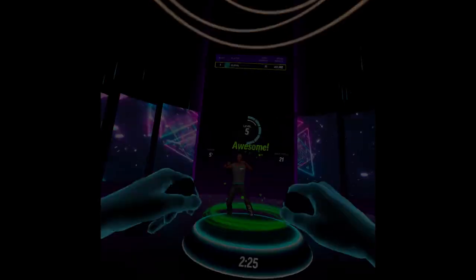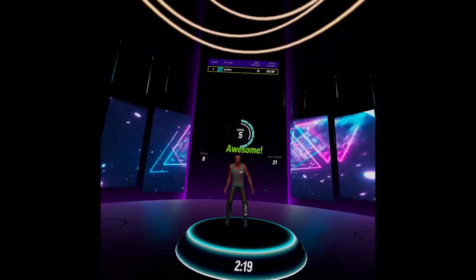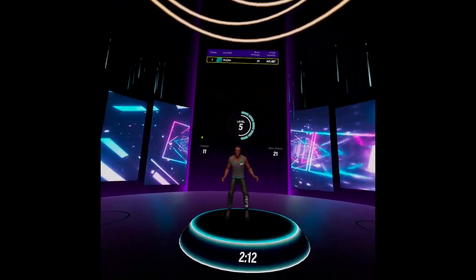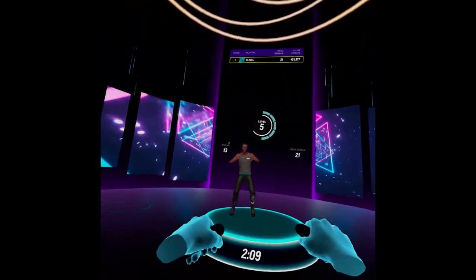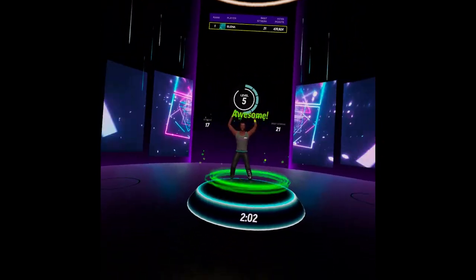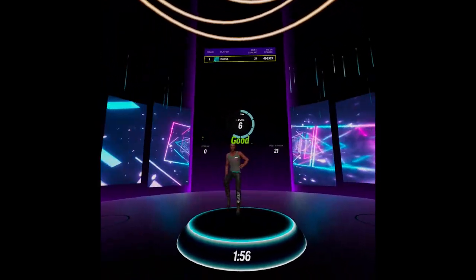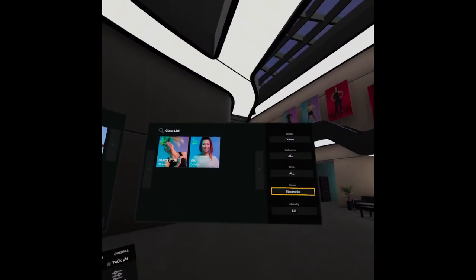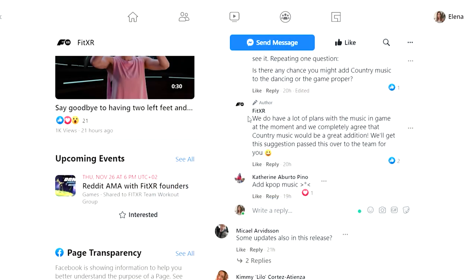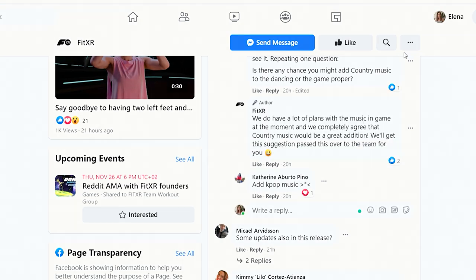The music is what turns this workout into a vivacious party. Now there are four music styles you can choose from: rock, electronic, hip-hop, and mixed. As the FitXR team claims, they have a lot of plans with the music, so we may expect new music styles in future updates — maybe even some country songs.